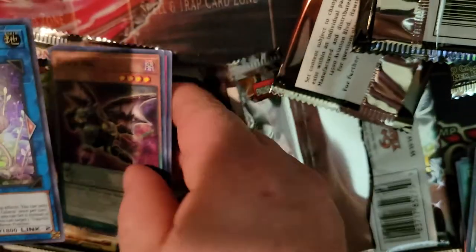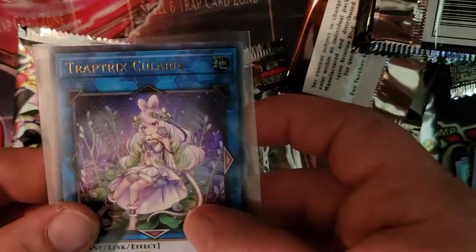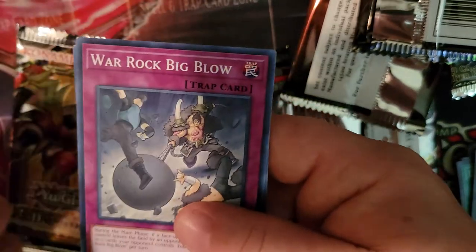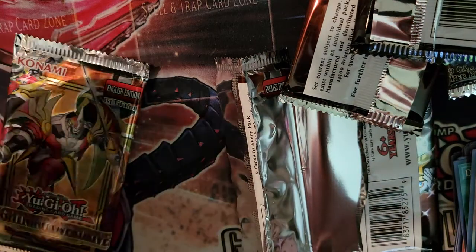The artwork just keeps getting better each set, I swear — even though there are some with really questionable artwork. Love the way she looks. Clock Arc, War Rock Big Blue, Screams the Branded, and One by One. Alright, we're down to two packs.